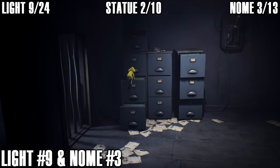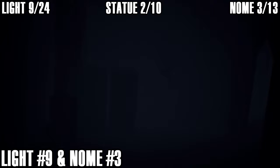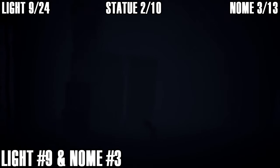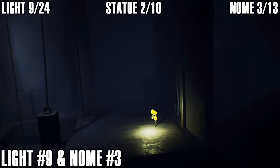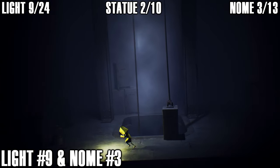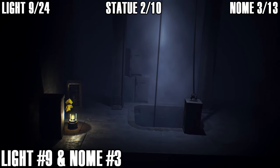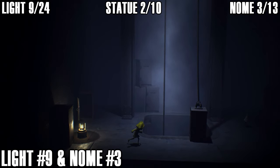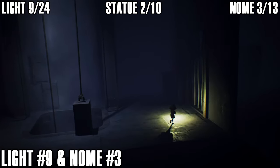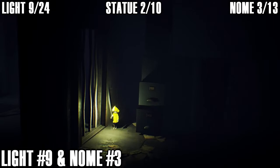The ninth light and third gnome: once you've moved the filing cabinets to pull the switch and turn off the electricity to the gate, squeeze through the gate and on the far left side before you push the box down you can find a light. There's also a gnome in a cage — approach the cage on the right side to open it and he'll run off to the right. Follow him through the gate and give him a squeeze — three gnomes down, ten to go.